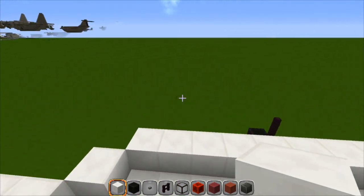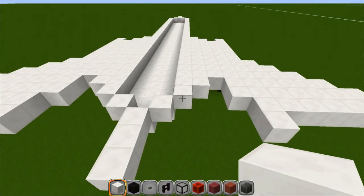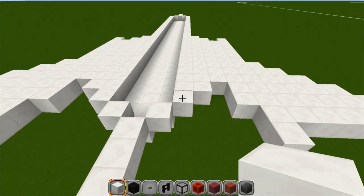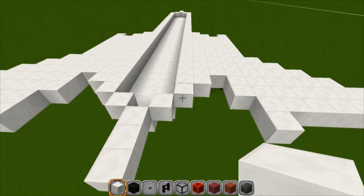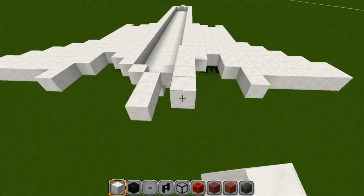Now let's do the same thing on the other side, so that should be your pattern on the left side now — it should look just like the right side. Starting on the right side — and again it'll be the same on the left side — on this block right here, the second one in, we're going to go up by one and back by five — one, two, three, four, and five.